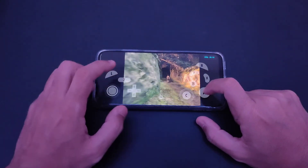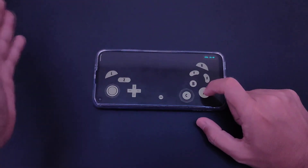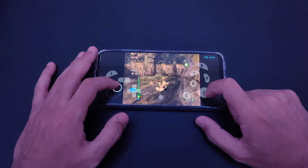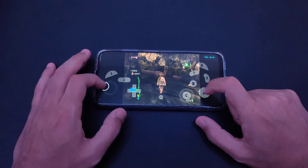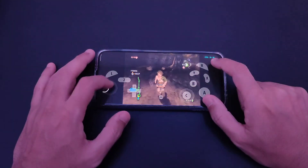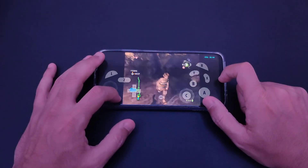This area is okay. Let's take a look at the harder area — where the grass is moving. Here you go, a lot of stuttering right now. You can see the FPS going to 22, 21, 23 — it's not a stable 30.